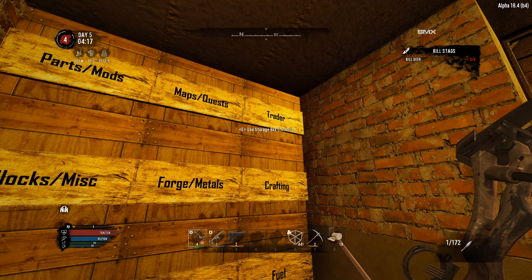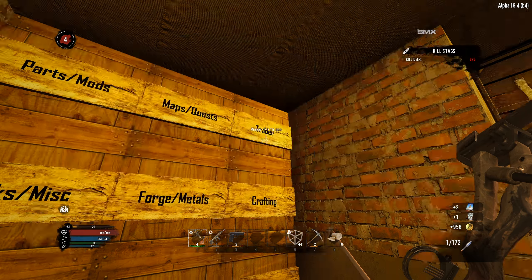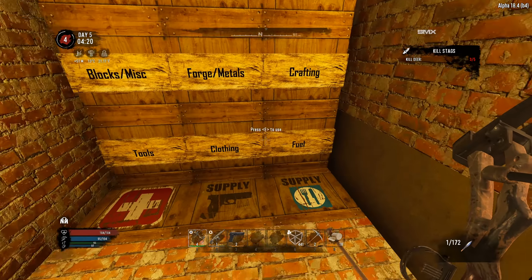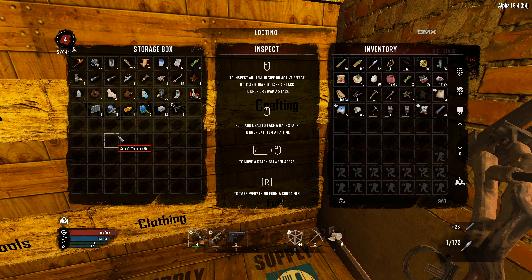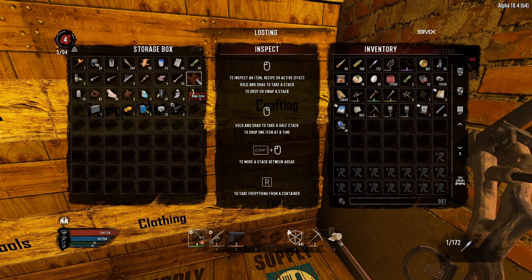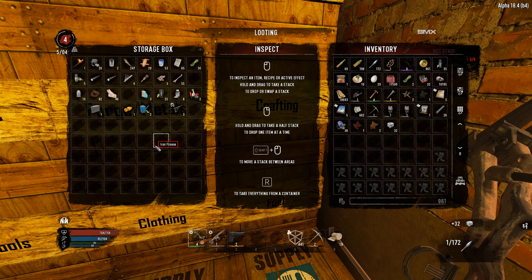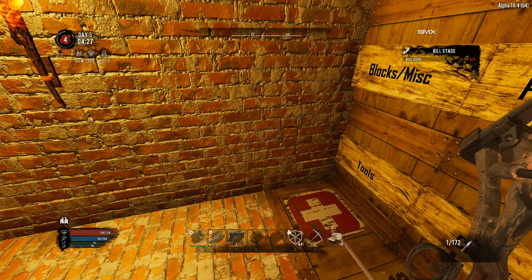We'll check the trader chest and see if we got anything to get rid of. We'll take all this and head over to the trader, but first I need to get some supplies — iron pipe, mechanical parts. I'm going to need some mechanical parts. I'll take this bear skin and these skins to sell off. I need some duct tape.